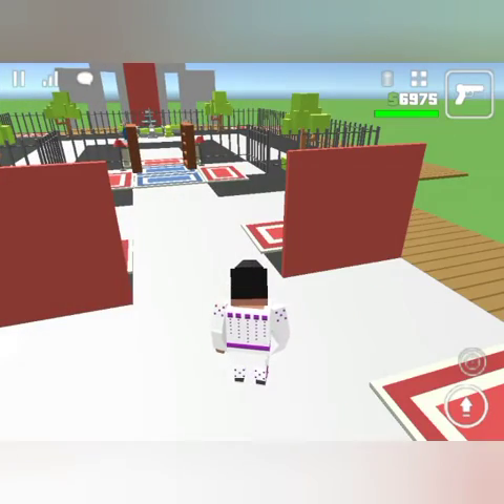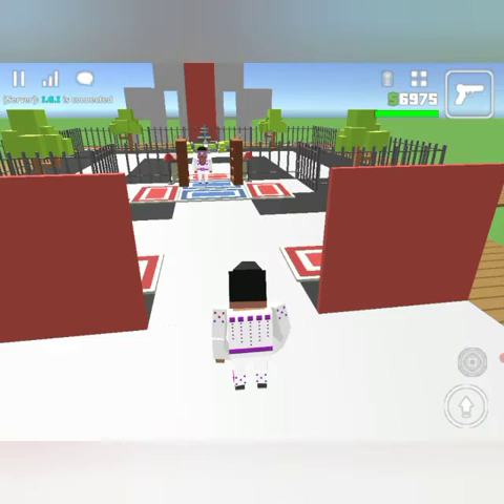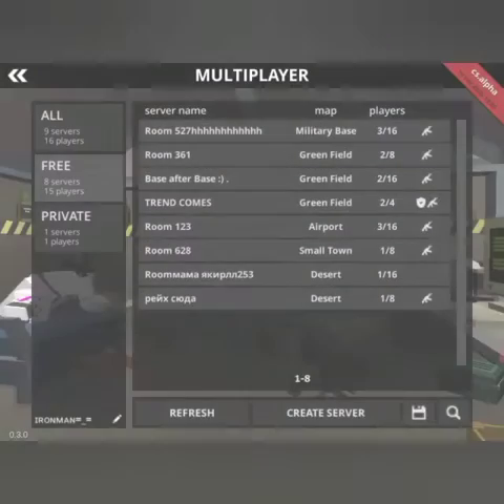Step 2: wait for a player to join. Step 3: when a player joins, quickly leave your server, then load a very laggy or nuke map if you have one.